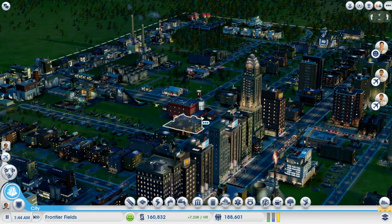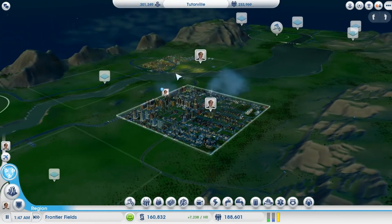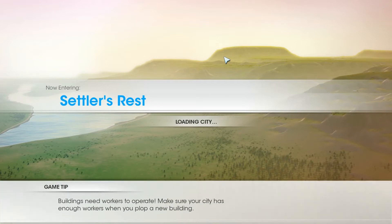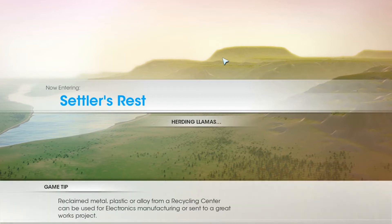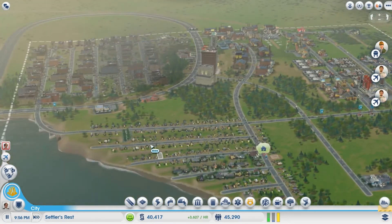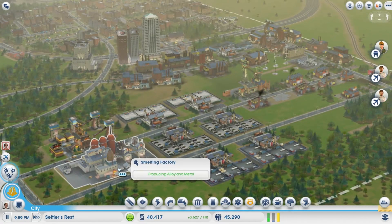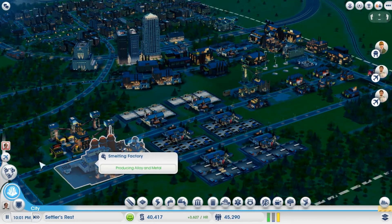I've done a little bit of work off camera here. Not so much with this city, but I was having some real trouble getting the alloy for the International Airport. My recycling center just really isn't doing it. In the other cities I've had, I haven't had any issues with recycling. Maybe it's the lack of high wealth residents. So I built a small little city — took about 30 minutes — just the bare minimum to get my smelting factory so I can produce some additional alloy and metal for the International Airport.